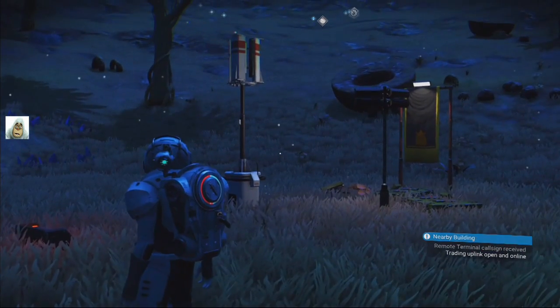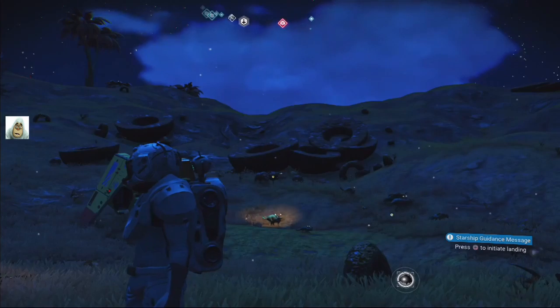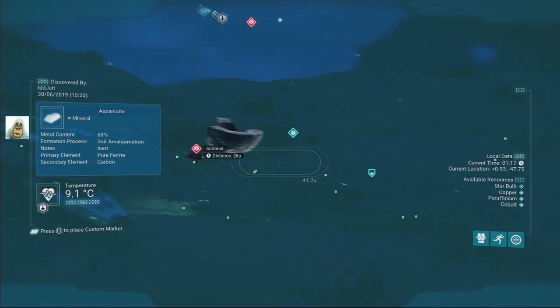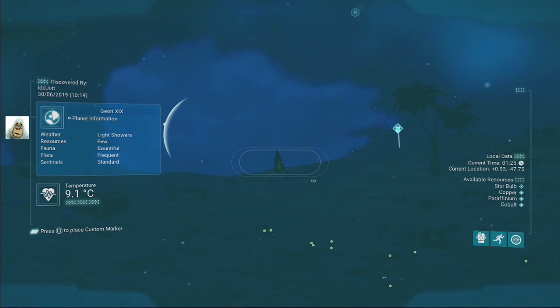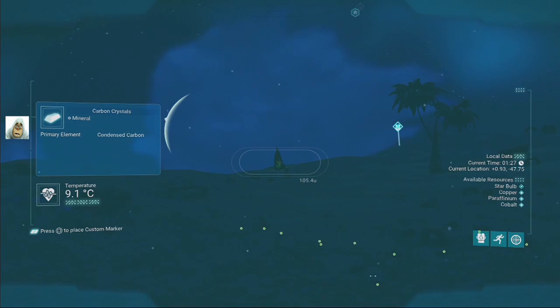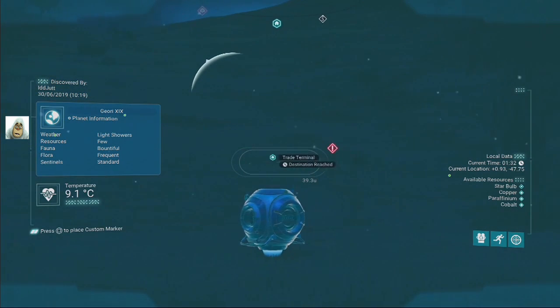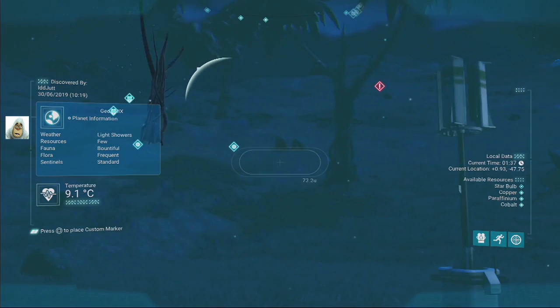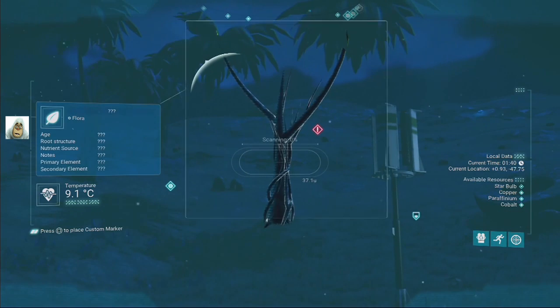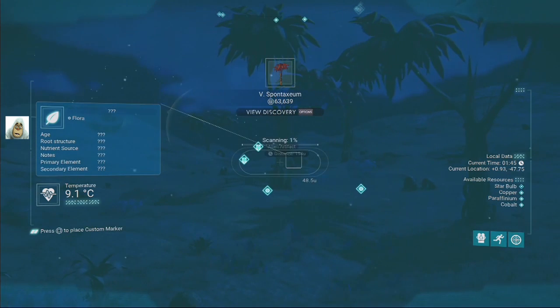Trading post. More of those donuts. What plants are there? Star brown balls — of course it is. It's a bloody healthy one, isn't it? And that is condensed carbon. There's another building — that's the shop, the trade terminal. Any other building around here?